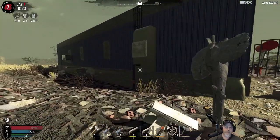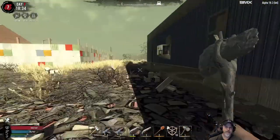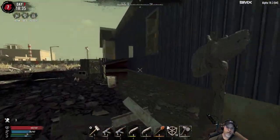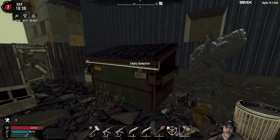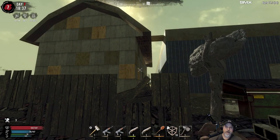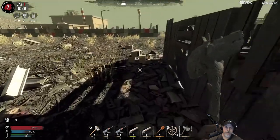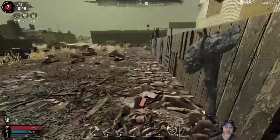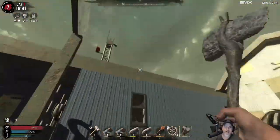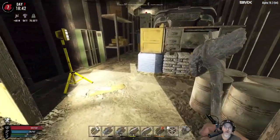Let's go ahead and do this one. I just want to make sure there's no other avenue for the seekers to get up on the roof before we totally commit. Let's just walk around really quick - they could pile up on this dumpster, which isn't good. They could get up through the shed here too, so we'd have to prevent that from happening.